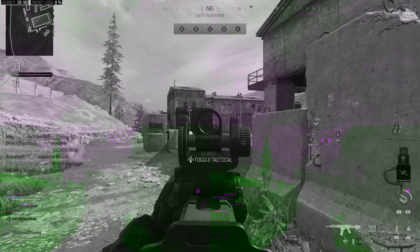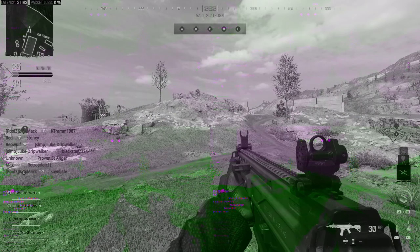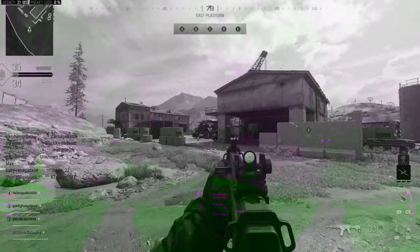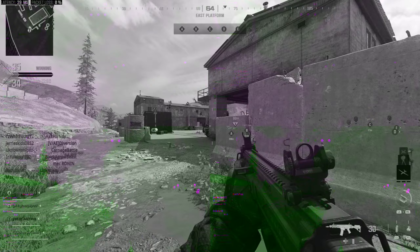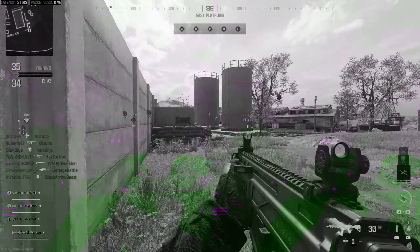Everyone, this is Tim from Your 6th Game, and today in this video I'm going to show you how to add a center dot to your crosshairs in Call of Duty Modern Warfare 3. Now, this can be very useful just for centering on a target before you actually aim down sights on them.